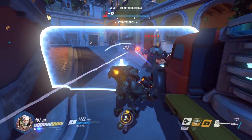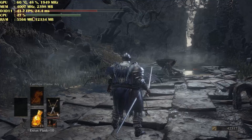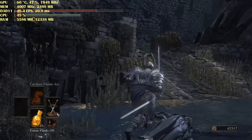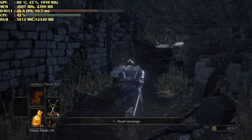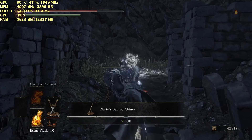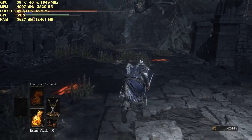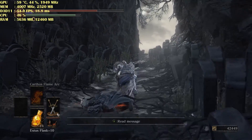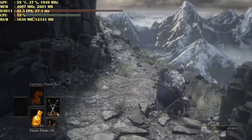I don't notice any problems with the FPS until I played Dark Souls 3. Here you can see Dark Souls 3 gameplay and it's normally an empty area — there's no mobs or like one or two of them — and I'm still getting like around 50 frames per second. But it's supposed to be at least 60. It's on max settings and it's only utilizing like 45% of my GPU and CPU.